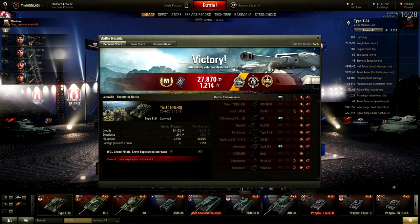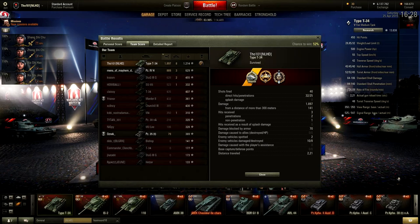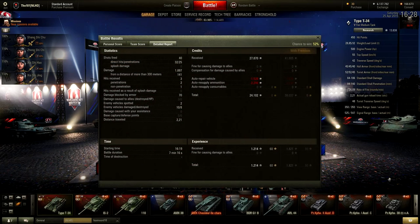Unsurprisingly for this game, we got an Ace Tanker badge, a Fadin's Medal token, the Radley-Walters medal for killing 8 tanks, a Top Gun medal for killing 6 tanks, and a High Caliber medal. I did almost 1900 damage and got 8 kills, with 1214 base experience — more than anyone else in this game. I fired 40 shots of which 32 hit and 25 penetrated, doing 1897 damage. I took 3 hits, of which 2 penetrated and 1 bounced. I spotted 2 enemy tanks and destroyed 8 of the 10 I engaged, traveling 2.2 kilometers. I made a profit of 24,000 credits out of the 28,000 I collected.